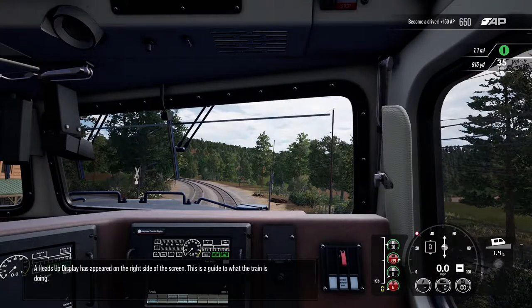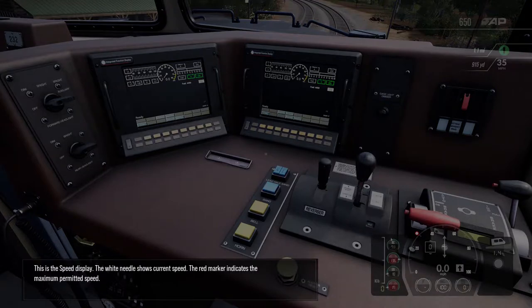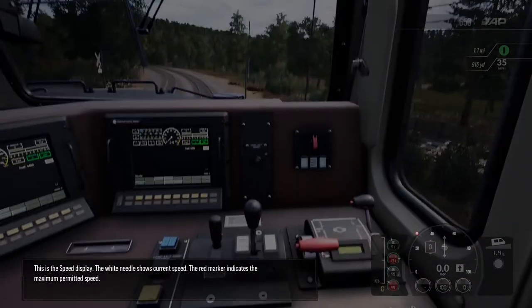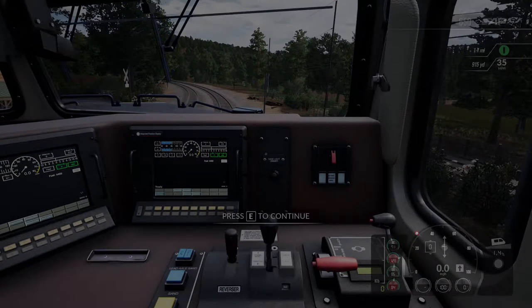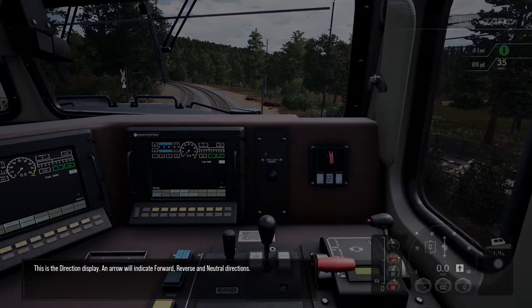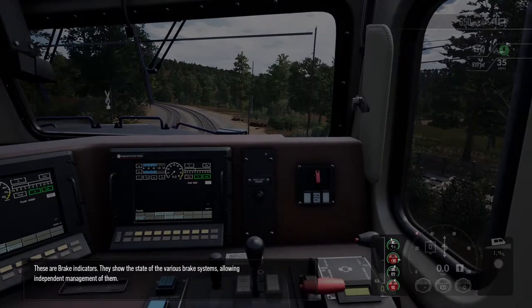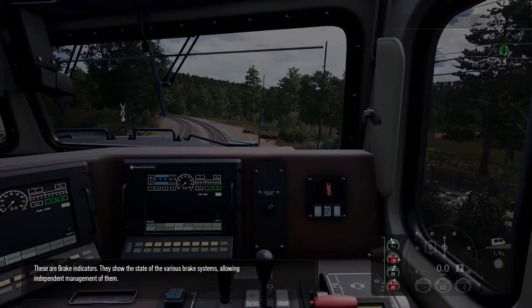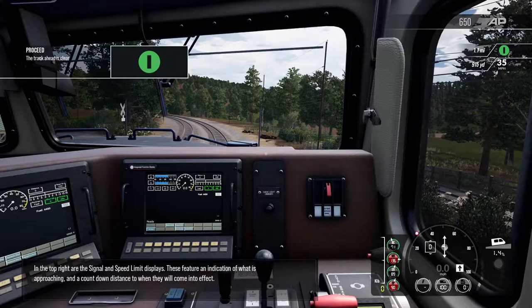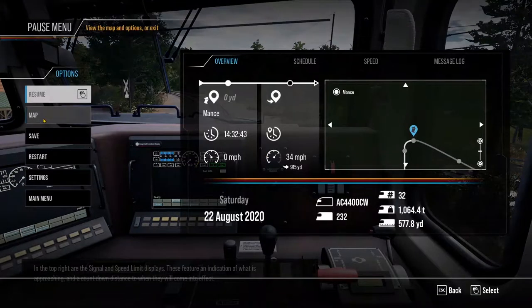A heads-up display has appeared on the right side of the screen. This is a guide to what the train is doing. The speed display shows the white needle for current speed and the red marker for maximum permitted speed. The direction display uses an arrow to indicate forward, reverse, and neutral. The power display shows what position the power control is in, and the brake indicators show the state of the various brake systems.